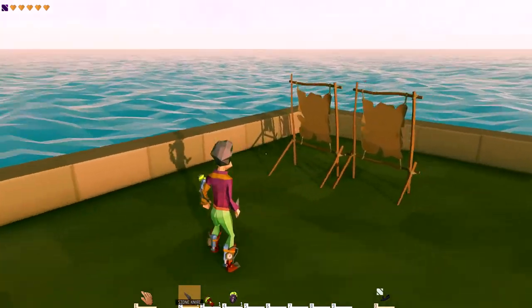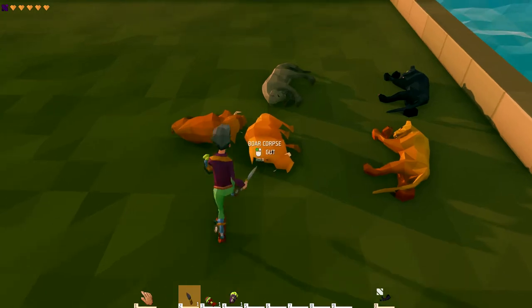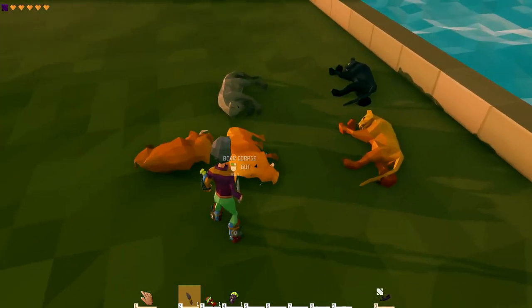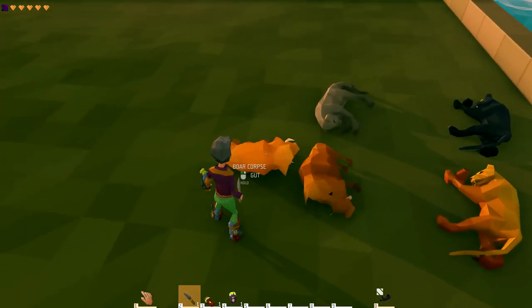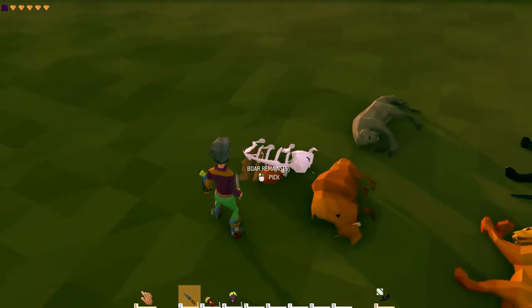Once you've unlocked and placed your tanning rack, the next thing you want to do is go kill some animals. I've killed some animals and they're right here. Pull out your knife — you should have a stone knife. If you don't know how to make a stone knife, check out my beginners guide and starting tools. Pull out any kind of knife, go up to your corpse, and hold down the button to gut it.